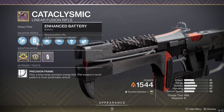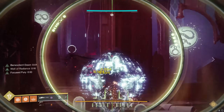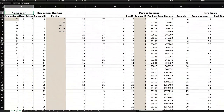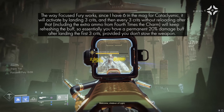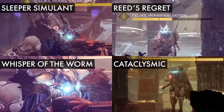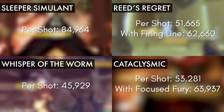The Cataclysmic that I have has Enhanced Battery, 4th Times the Charm, and High Impact Reserves. Focused Fury will be better for DPS, but I don't have a Focused Fury roll yet, but I can easily simulate it by replacing the High Impact Reserves damage numbers with Focused Fury numbers. I'll still show you the High Impact Reserves numbers later in the video. The damage numbers I'm using for testing are from this Europa Lost Sector boss, and once again I'm manually adding on Firing Line and Focused Fury.